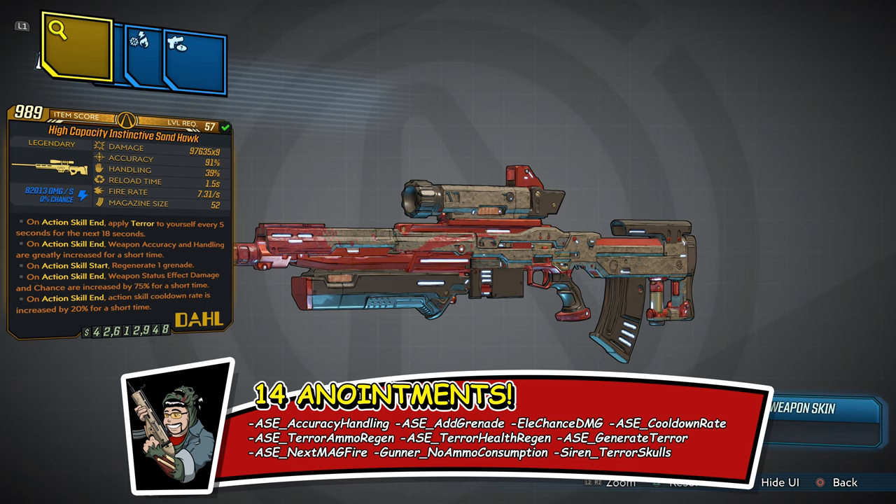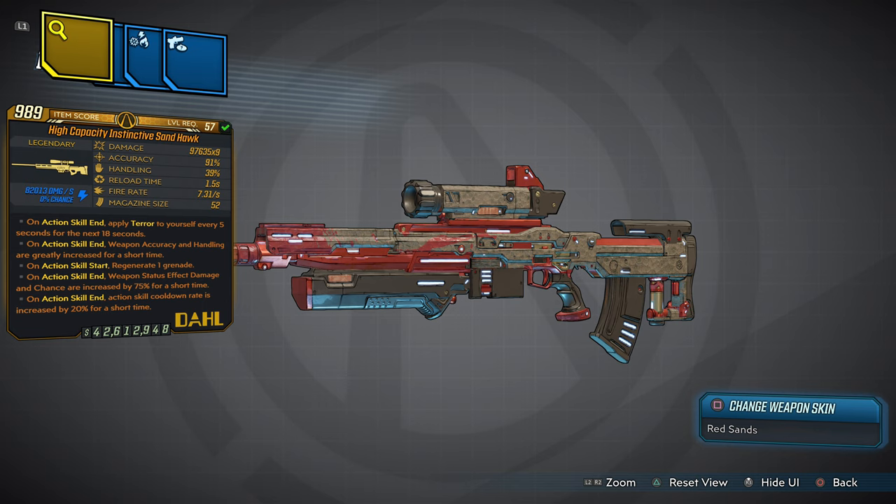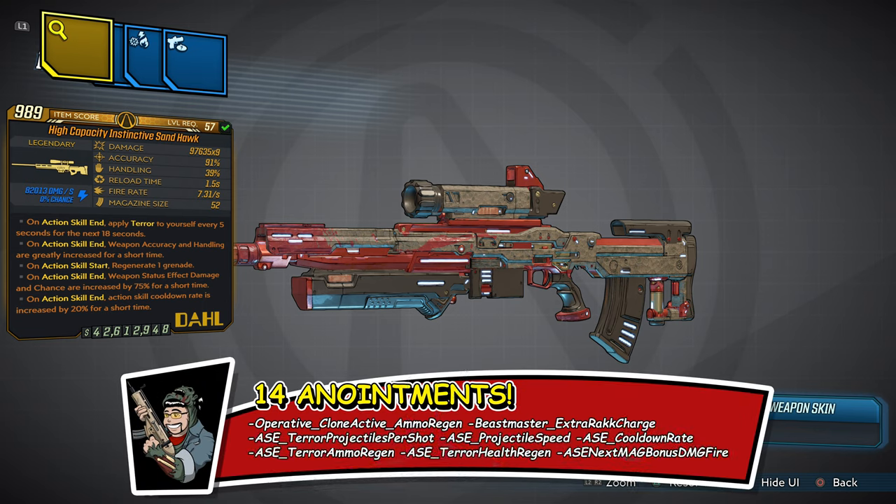We're talking about 14 anointments on this Terror Hawk: ASE accuracy, handling, add grenade, elemental chance, damage, cooldown rate, ASE terror ammo regeneration, terror health regeneration, generate terror — to always get that terror effect and make you feel like a Terror Hawk. The next mag does bonus fire damage. I went ahead and put easter eggs for every character: the Gunner, when you go into ASE, has no ammo consumption; the Siren has terror skulls.